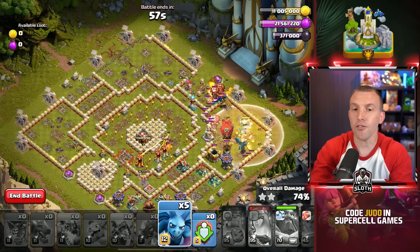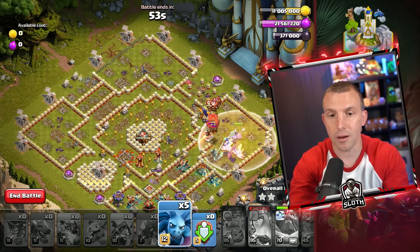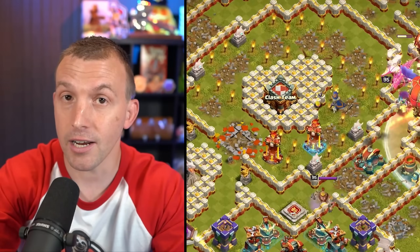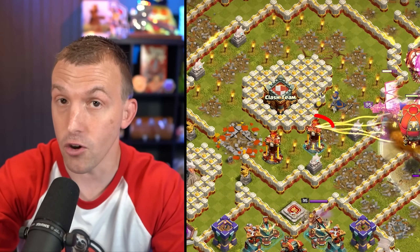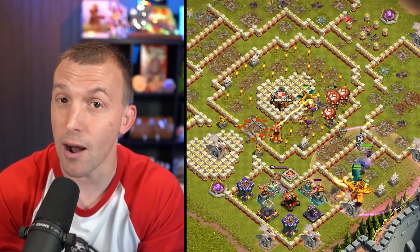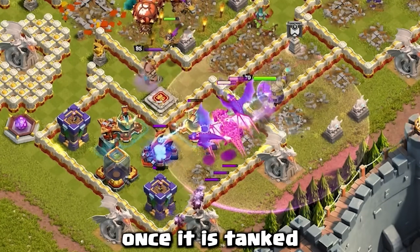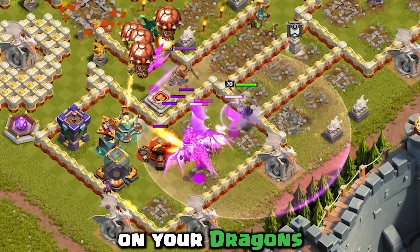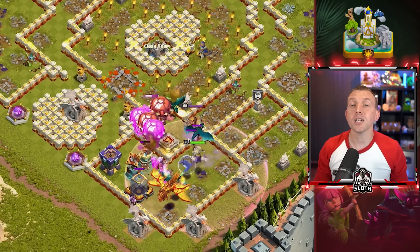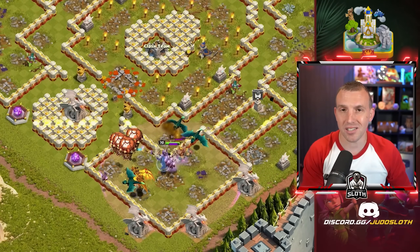With the minions, if your King and Queen miss any storages to the top of the base, you probably want to deploy them there. You can deploy them for the Clan Castle after this multi-target Inferno goes down. Sometimes a Dragon goes toward the Clan Castle — if that is the case, you can deploy all of the minions on the bottom Archer Tower once it is tanked on your Dragons. With that, you will clean up the bottom area of this base and get yourself three stars.